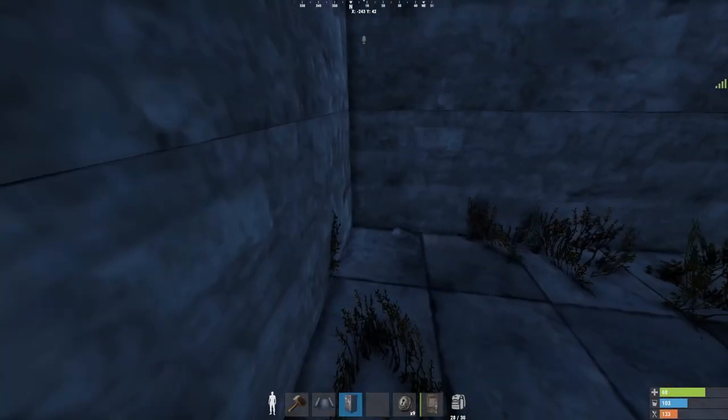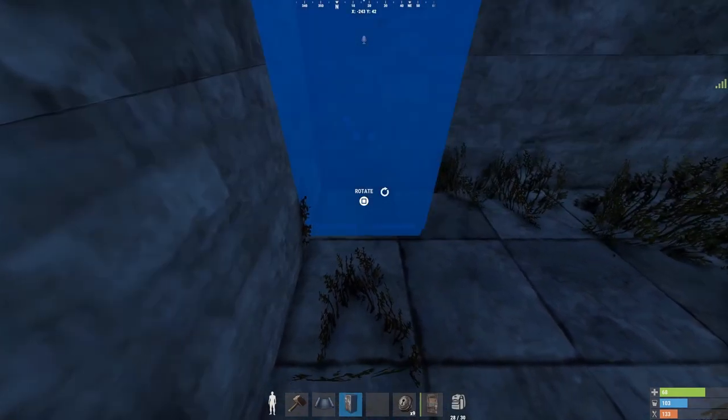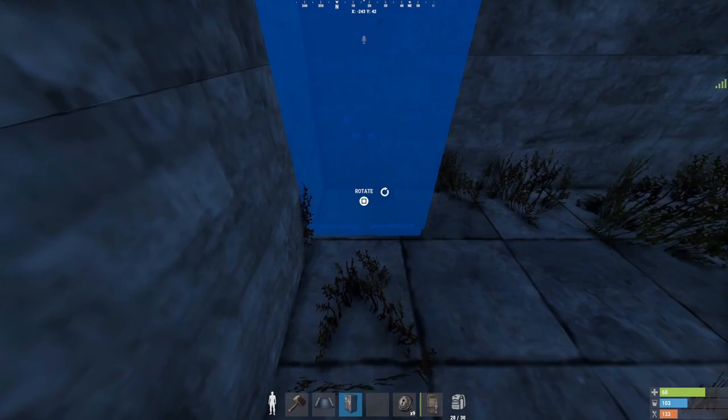Once everything's upgraded, place your TC. It's important to get the placement correct so that you can fit boxes in this room later.